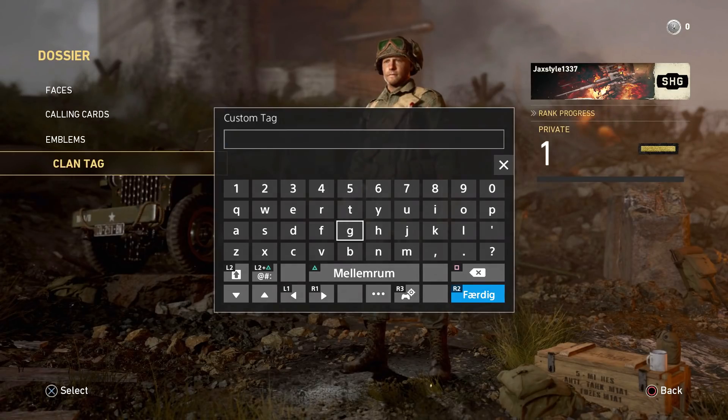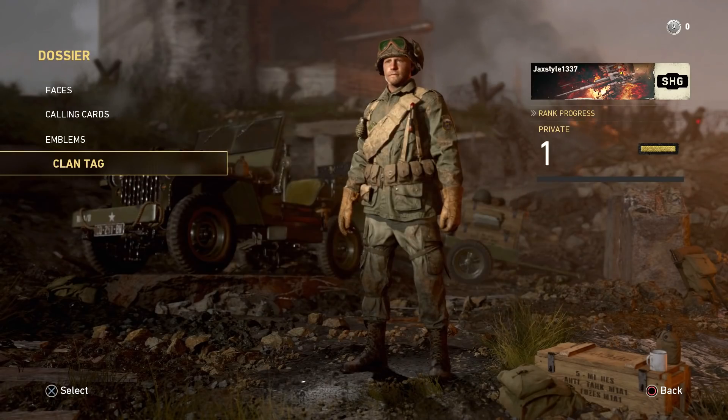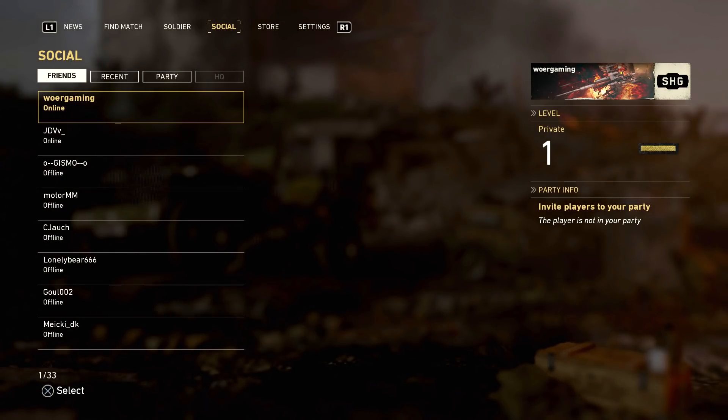Moving on we have the clan tag, and we all know what that does - you just type in a four letter word and you've got a little clan tag next to your name so everyone knows you're in a clan. The next tab is the social tab, which shows all your friends and lets you invite them. It looks pretty simple - you just click on someone's name and send an invite. Hopefully it doesn't go through all that hassle of taking you to a new screen and clicking invite again; hopefully you just click their name and it says invite sent.